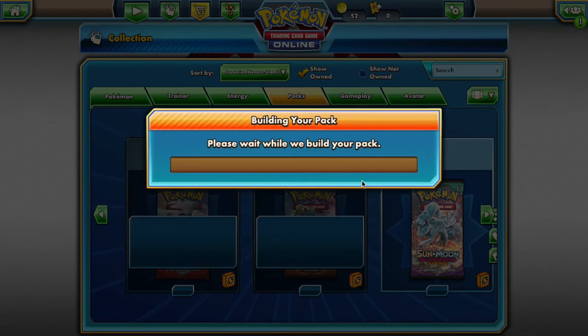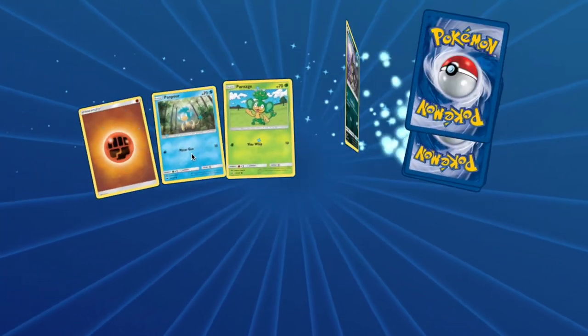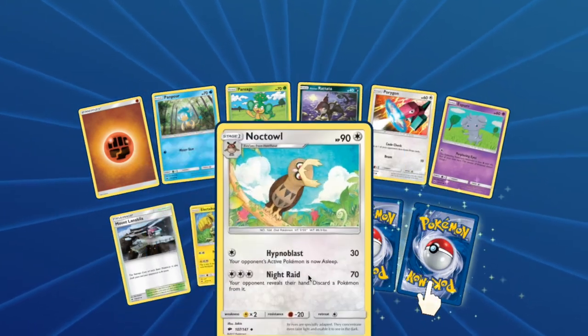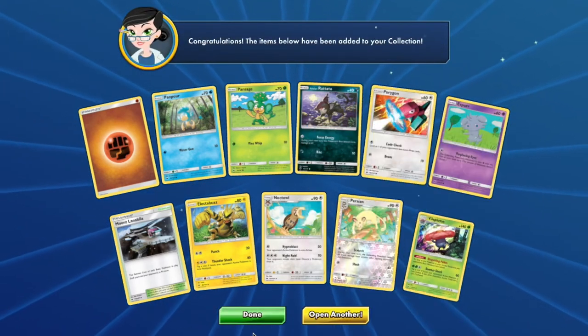From Burning Shadows you will have access to: Panpour, Pansage, Alolan Rattata, Porygon, Espurr, Electabuzz, Noctowl, Persian, and Vileplume.